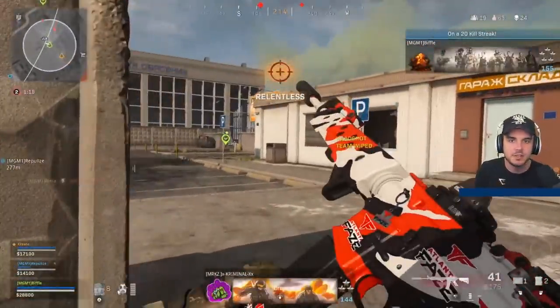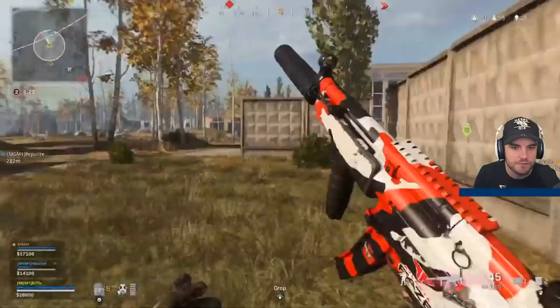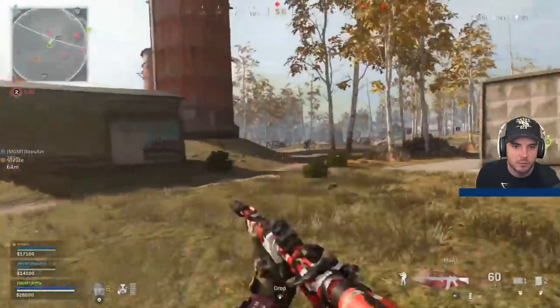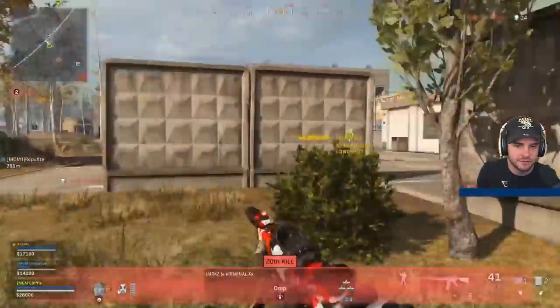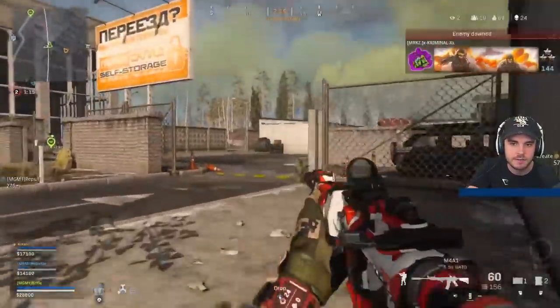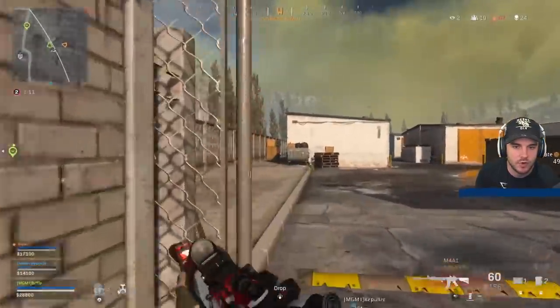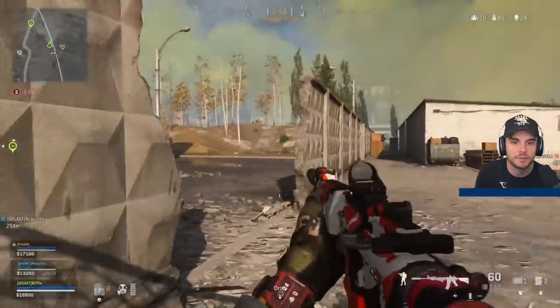Any time he's going towards a doorway — watch him, this is something every top player does, every single one of them. He's just constantly looking left to right. There's a doorway there, checks it, checks the angles, knows his teammate's got the angle behind him based off the minimap. And then he's centering his crosshairs as he's walking around, doing that bunny hop as well.